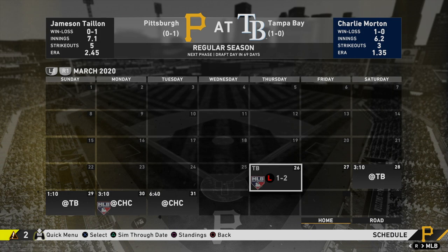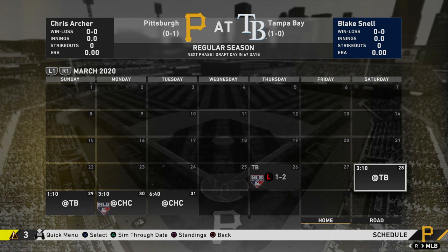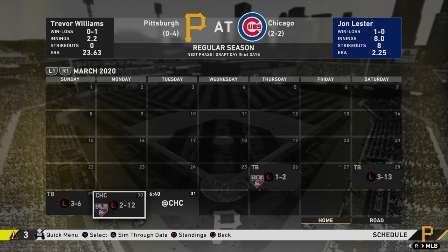My plan is to simulate the rest of the March games to close out the video. Chris Archer faces his former team against Blake Snell — we lose 13-3, though surprisingly Archer only had a 2.25 ERA. Joe Musgrove faces Ryan Yarbrough and we lose 3-6. Trevor Williams goes against the Cubs and we lose 2-12 — we're just getting killed. But in the last simmed game, Mitch Keller earns the Pirates' first win of the year, putting us at 1-4.